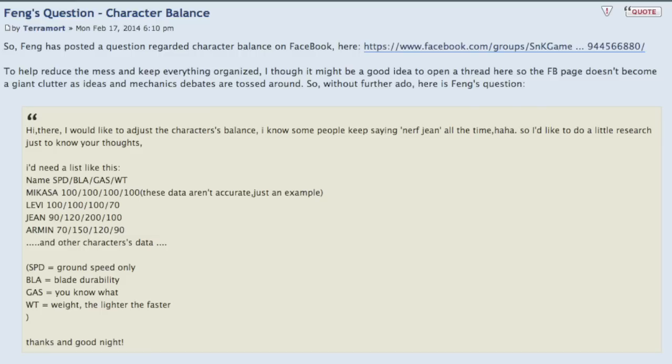Just as an example, he says Mikasa should have 100, 100, 100, and 100. And for Levi, he should have the same speed, the same blade durability, the same gas, but a lower weight, which equates to faster speed — the lower your weight, the faster you go. Then Jean: 90, 120, 200, 100, and Armin: 70, 150, 120, 90, and other characters' data. You get the idea. Thanks and goodnight. Now we're going to go over to my thoughts on the matter.